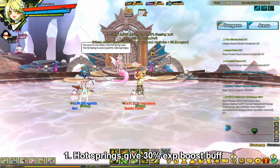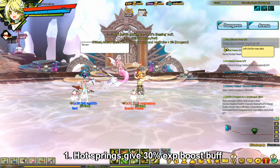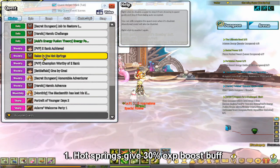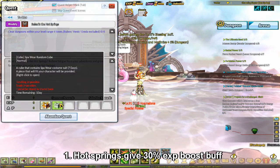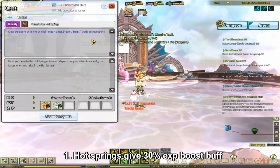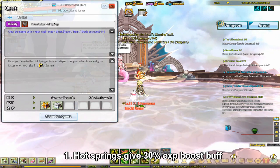To reduce the waiting time for the hot springs, you can wear a hot springs costume. You can get one for free every single week from the weekly quest, Relax in the Hot Springs. It'll give you a hot springs costume that will reduce your wait time to around 4 minutes. The costume is temporary, lasts 7 days, but you'll get this quest every single week.